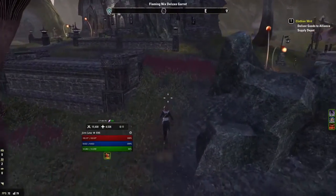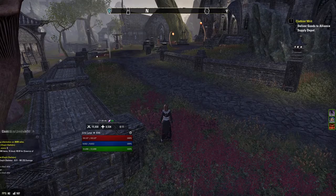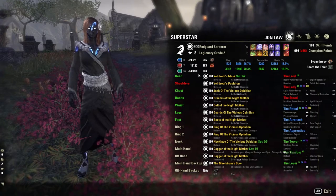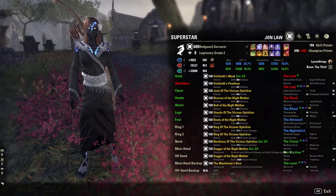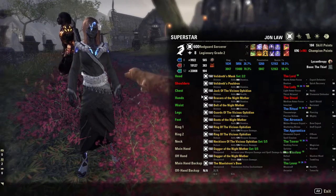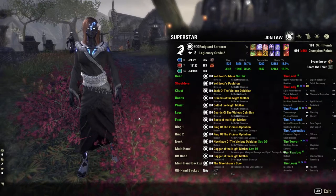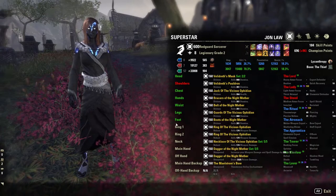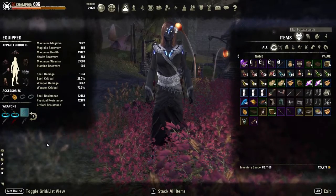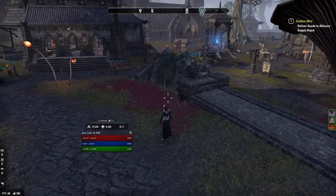A lot of people ask me to review their build, and I usually tell them to get the Superstar add-on on PC. You install it, type '/superstar', and it shows all your gear, champion points, health, and abilities. You can even change things on the go with live updates. If you want to show someone your build, take a screenshot and send it instead of explaining it. It's fantastic and saves time. That's all the add-ons — I hope you enjoyed the video and found some cool ones. Thanks for watching!